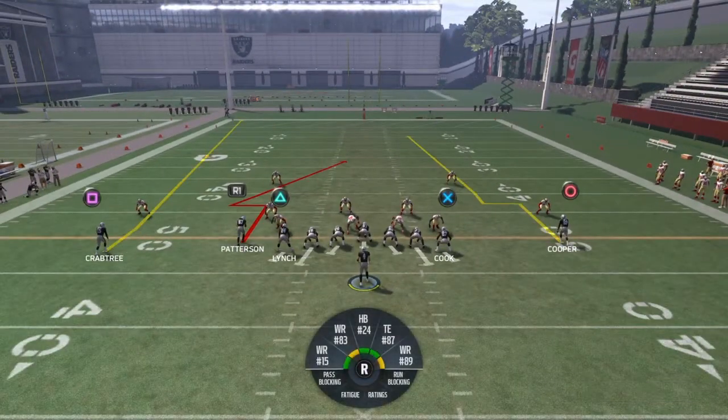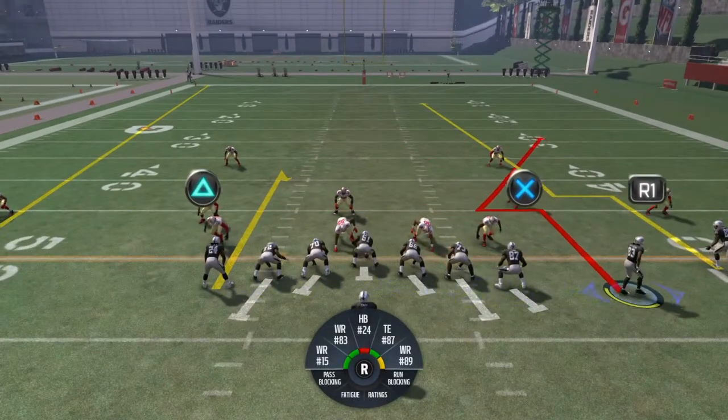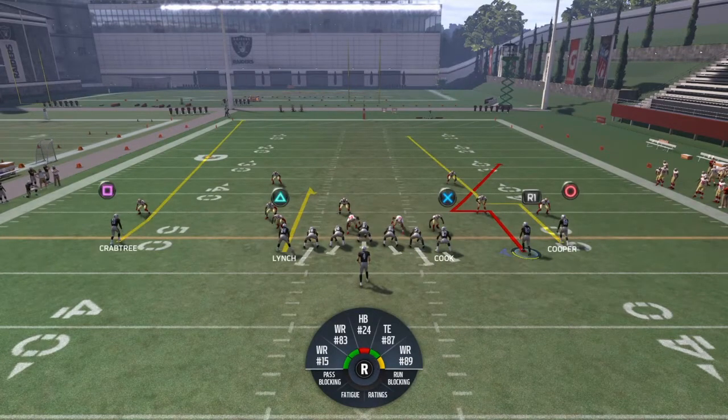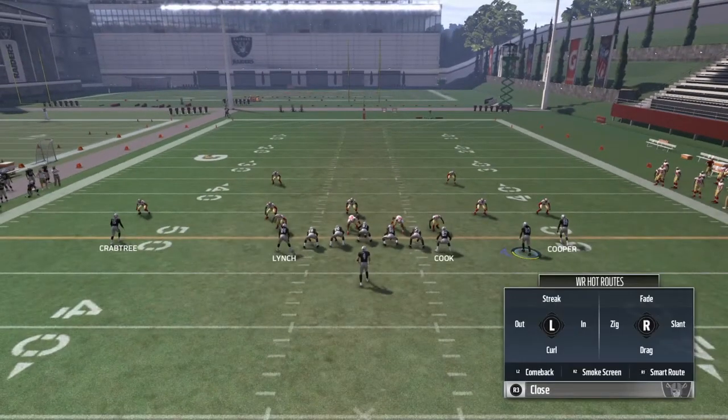I max protect here and put Lynch on a curl route. Curl routes are so underrated — I don't think anyone understands how underrated they are. I put him there because the user is usually going to be in the middle of the field. They may take the outside linebacker on the left side, so you're going to have a wide open curl route, which is really nice.